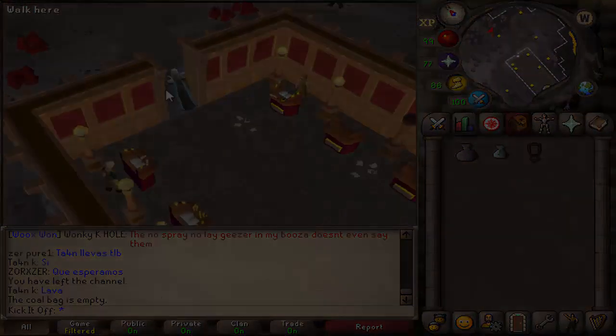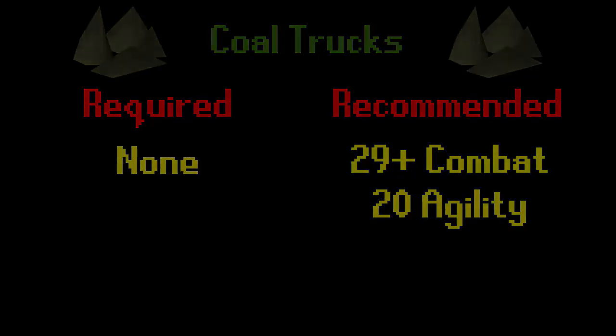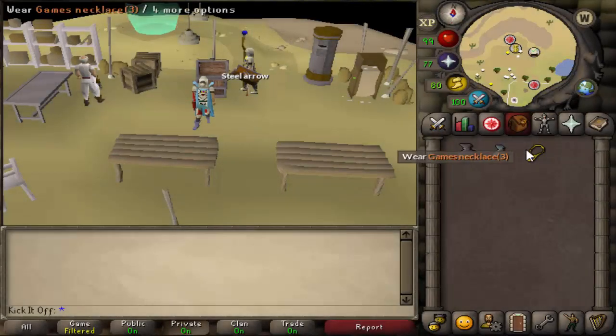Next we've got the Coal Trucks, which might not be a very well-known spot. There are no real requirements although you do have to be a member. I recommend 29+ combat to avoid the bats in the area, and 20 agility to use the shortcut if you're not teleporting to the bank. You can get there by the Fishing Guild teleport or the Games Necklace to Barbarian Outpost, then run past McGrubber's Wood to the bit in Seers Village to bank.